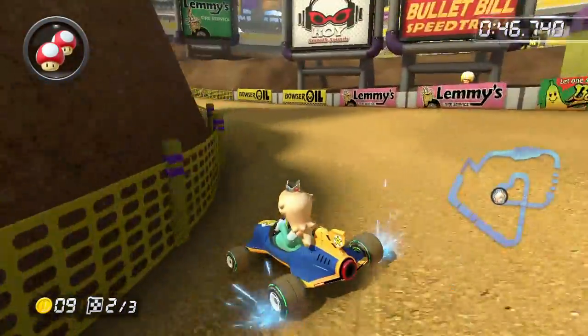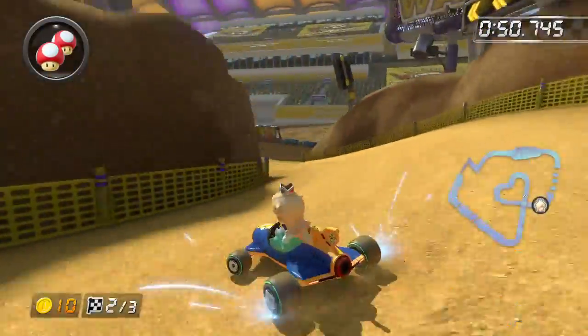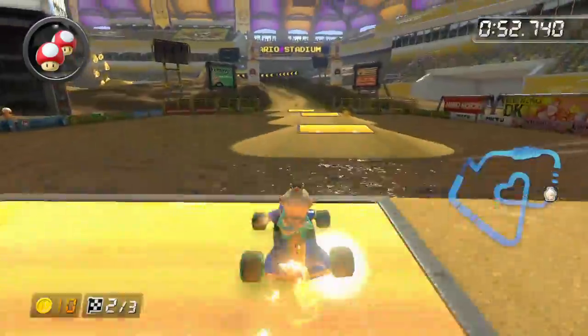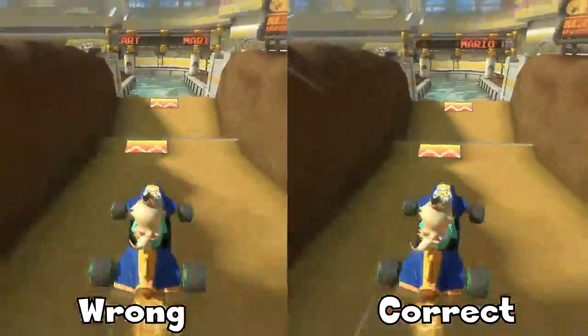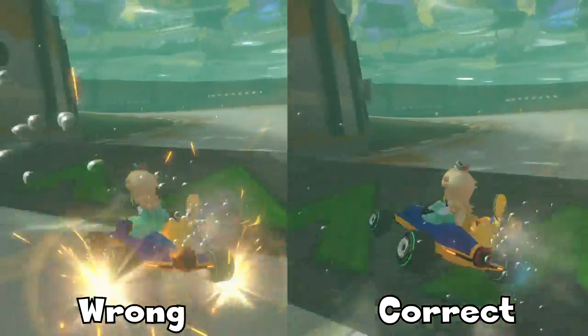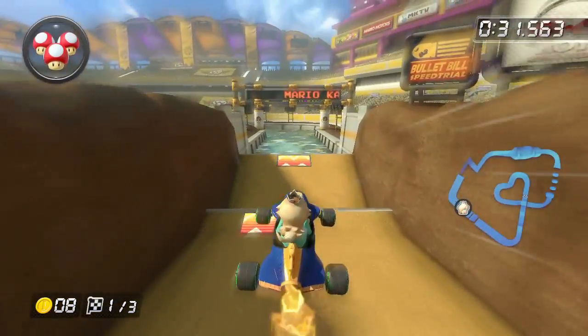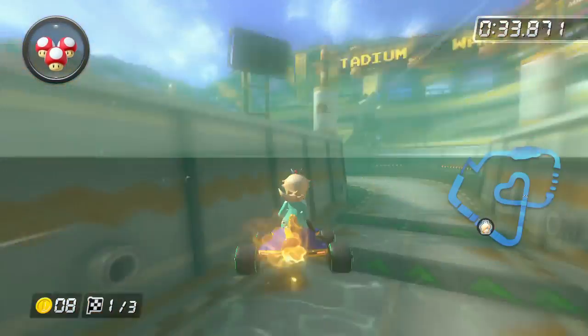Speaking of sliding over ramps — I was debating whether to talk about this one or not because it's just so situational, but I may as well cover all bases. If you slide and go off a boost ramp at just the right spot, you won't go as high as the jump would normally take you. This is especially useful in Warrior Stadium, as airtime in the water is bad since it makes you go slower than usual.